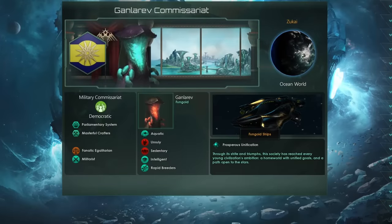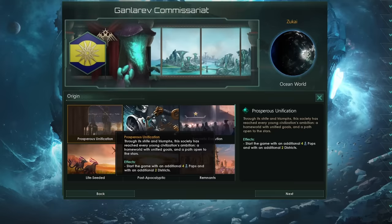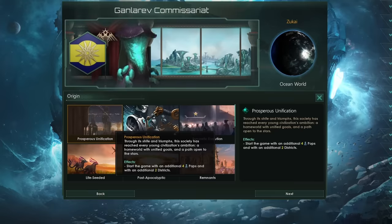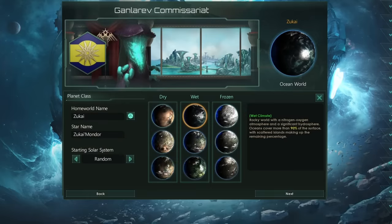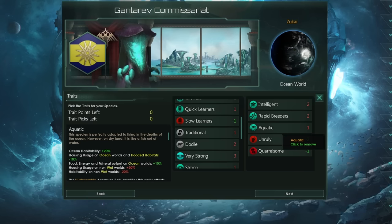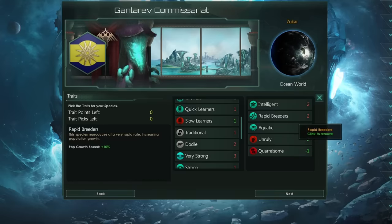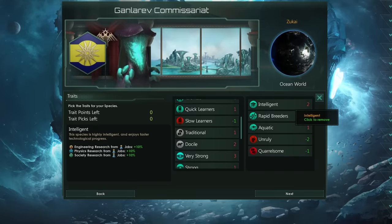This build shares quite a few traits with other meta builds I've shown you before. That includes Prosperous Unification, giving us extra pops and districts at the start of the game, along with 20 years of lovely bonuses. Having an ocean world as our starting world so that we can get the Aquatic trait, giving us massive habitability of 100% on all of our starting worlds, along with extra bonuses to our basic resource outputs. I'd recommend you also go with Rapid Breeders for extra pop growth speed — because in Stellaris pops are king — and Intelligent to increase our research speed.